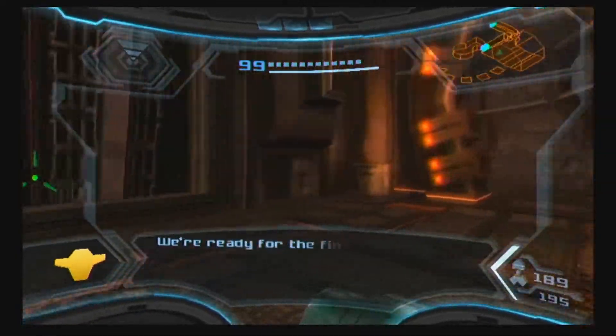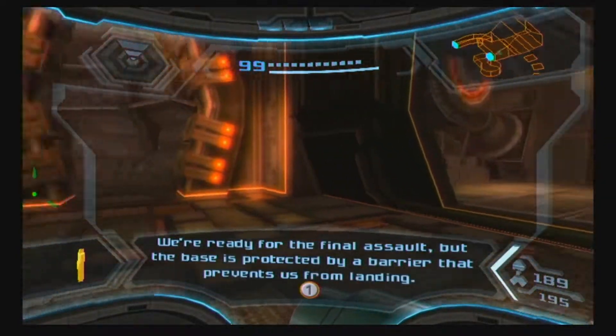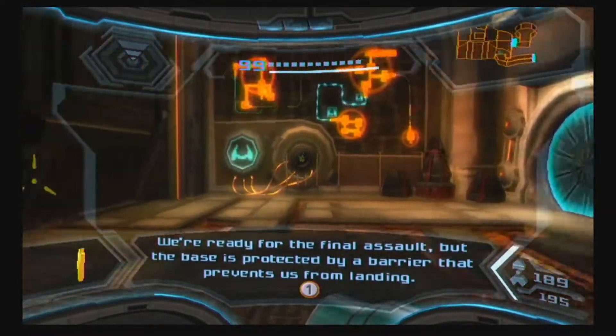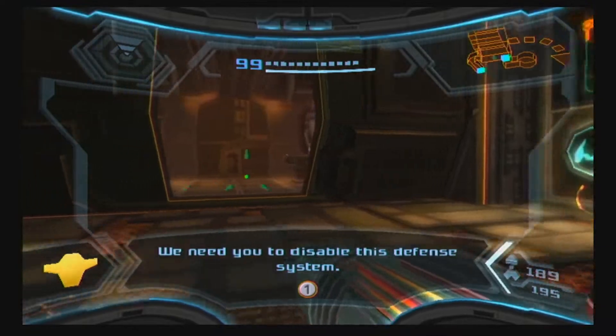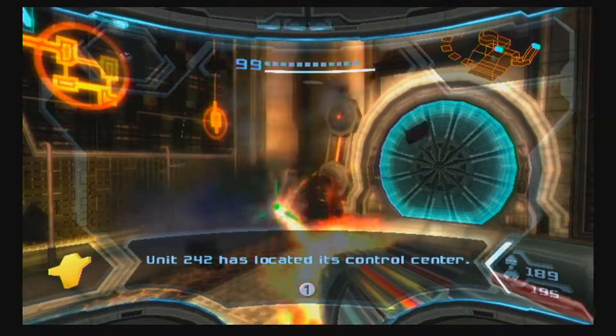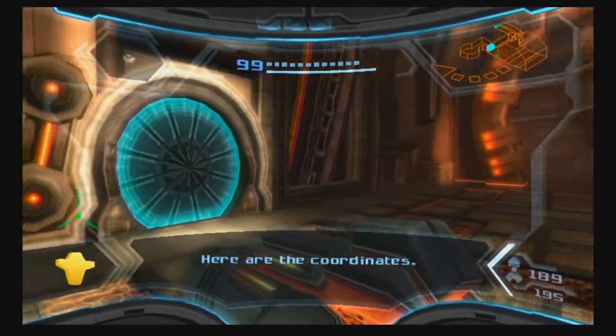We're ready for the final assault but the base is protected by a barrier that prevents us from landing. We need you to disable this defense system. Unit 242 has located its control center - here are the coordinates.